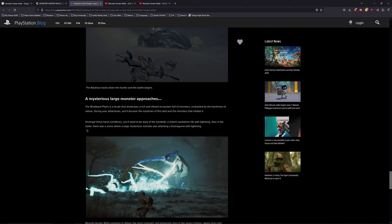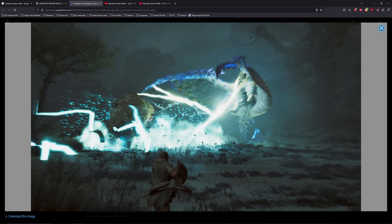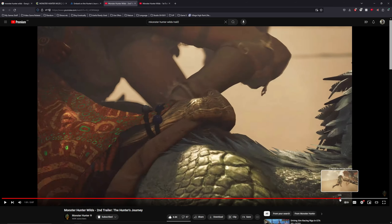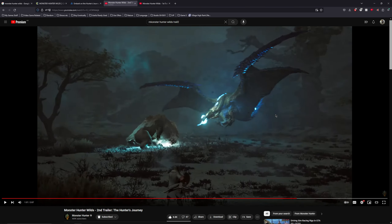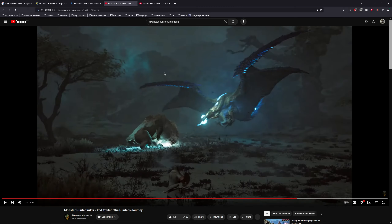Also in the trailer there's a scene of the large monster — this thing here. Let me find the best screenshot of it. Right here — you can sort of see everything. So it's got wings, two legs, horns, but it's got the color of Shagaru. It's very interesting — I don't know what to make of it.